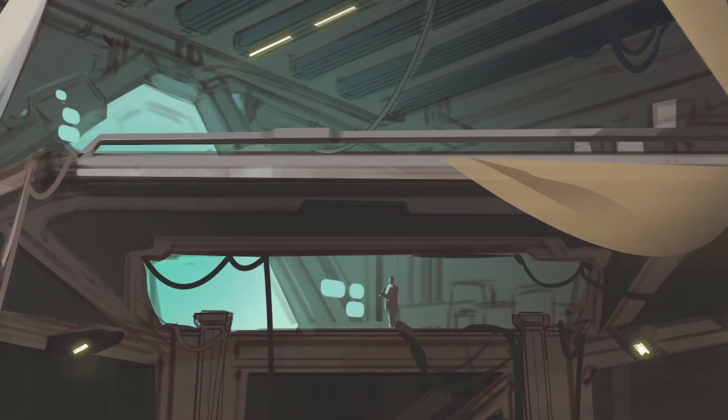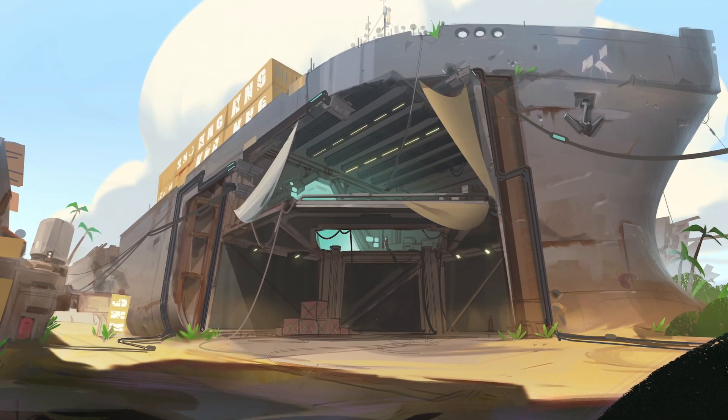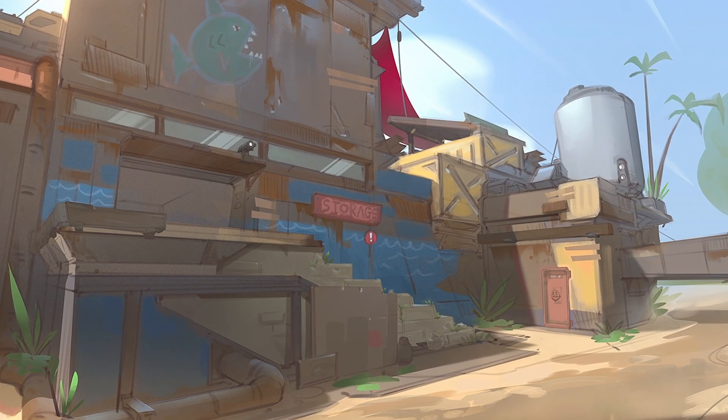Early on, we have a stage called the blue sky phase. That phase is basically once we've made that creative decision and we generally want to go in this direction, we kind of let the concept artists go crazy on what's the best, craziest version of this. We tend to slowly reel that in as we start executing on it in the map.